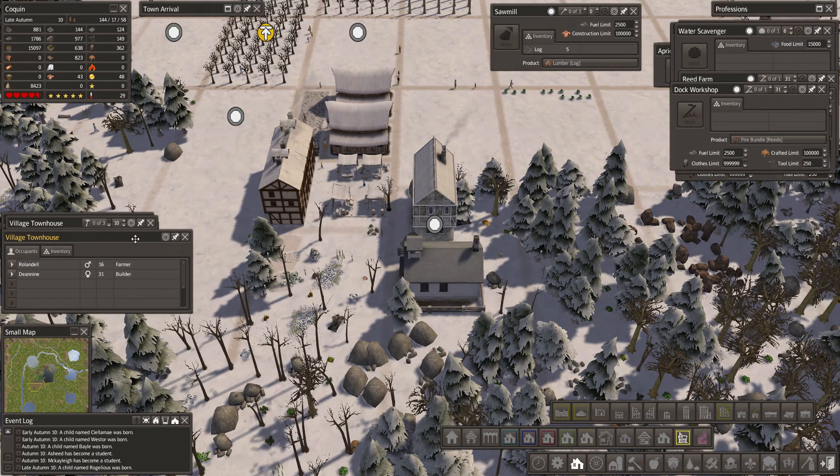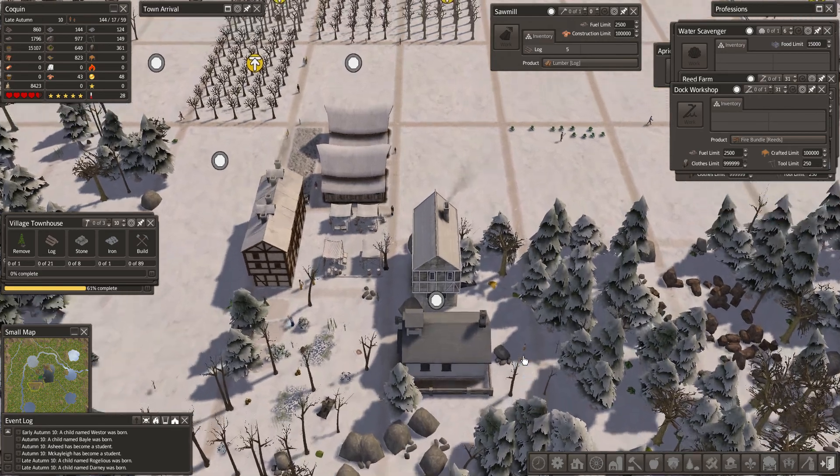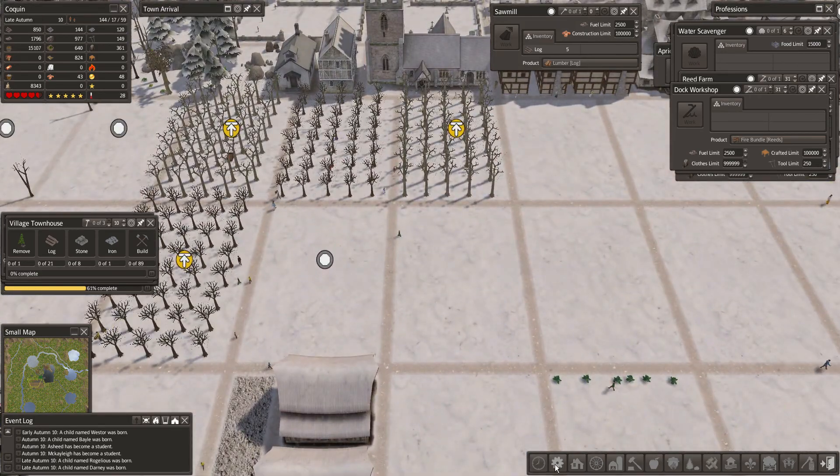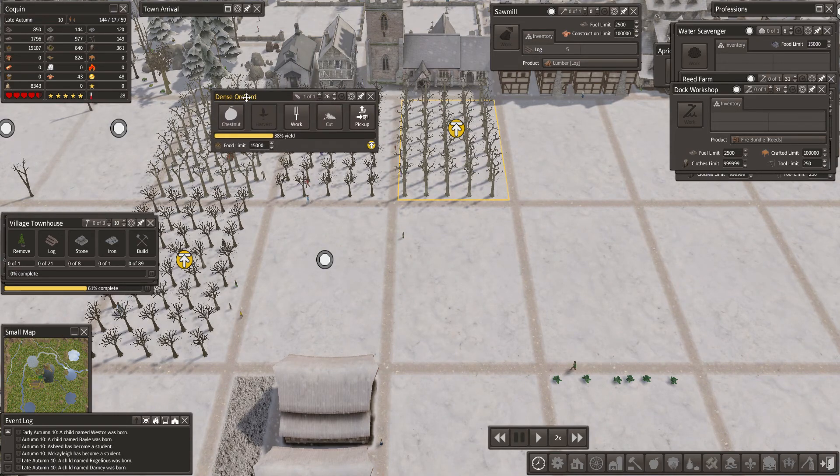Then we can bring more people in. I don't like that age difference, but that's what you get when we bring people in. We have to up our food limit — we're over. So let's go 30,000.